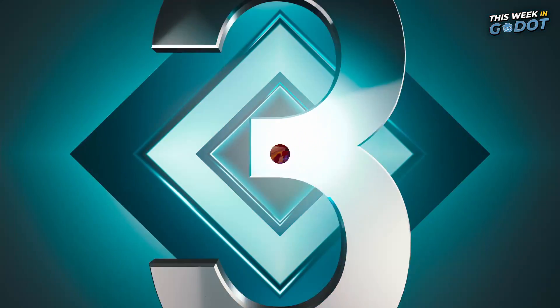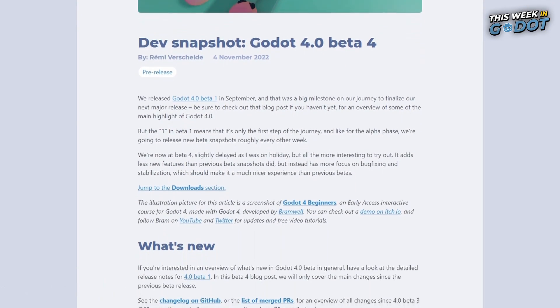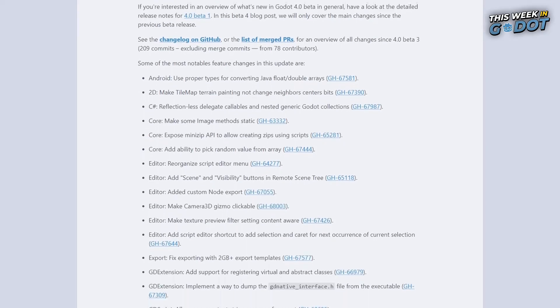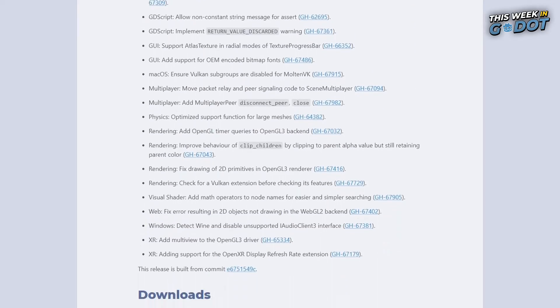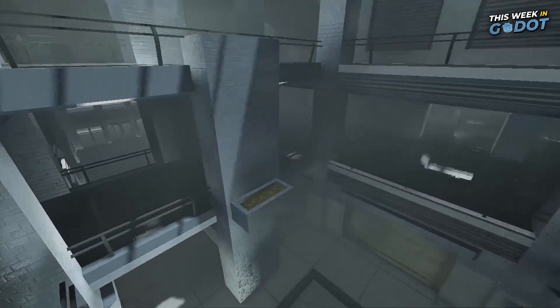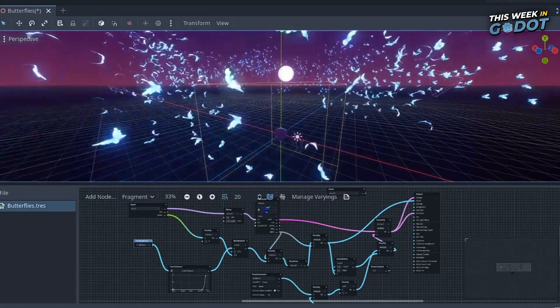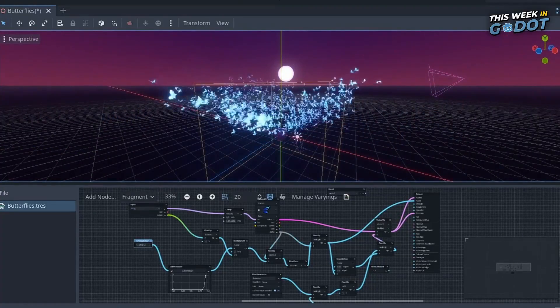Number 3: Gato recently released another snapshot of the Gato 4 beta. This release features less new features and more stabilization and bug fixes, but still offers some new things for game devs to try in Gato 4. You can check out the changes in the description link, and the beta is available to download and try right now.